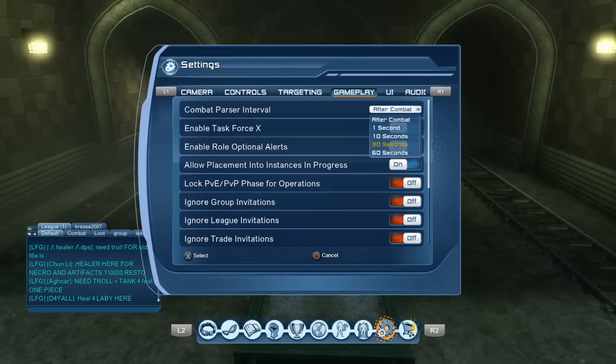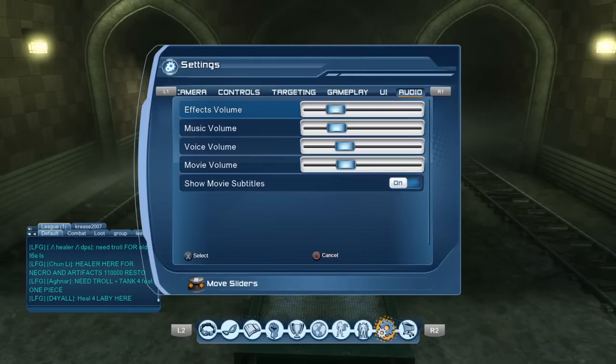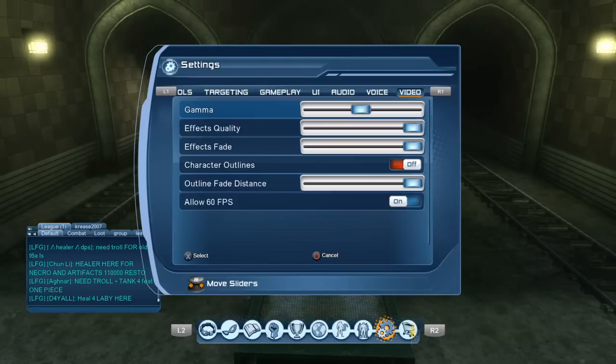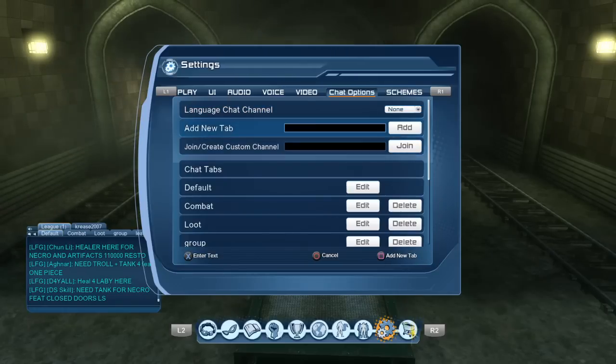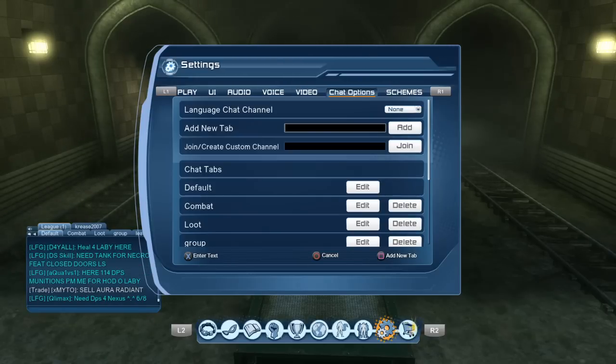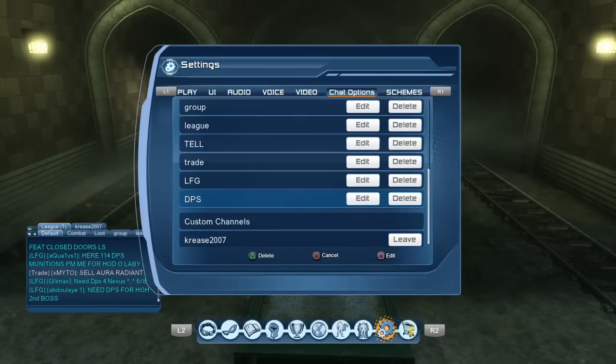It's a bit hard to do that with single enemies, even bosses, because you don't know how long the fight will last. I've set it to after combat, which is the default. Then you need to set up a tab for your chat box in the bottom left-hand corner. Go to chat options and add a new tab — unless you want to add it to an existing tab, but it's probably better to have its own one. I'm going to call it DPS. Press square to add it, and there should be a tab there now that says DPS.